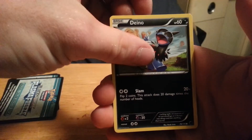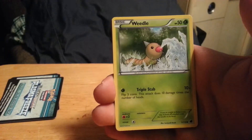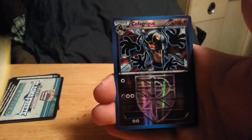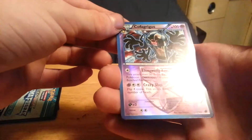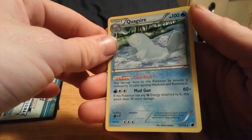We start off with Dino, Vanillite, Manki, Nidoran, Weedle, Jolteon, Matang, Miltank, Reverse Holo Cofagrigus, which is a rare, and the actual rare is a Quagsire. So, two rares in that pack as well — very nice.